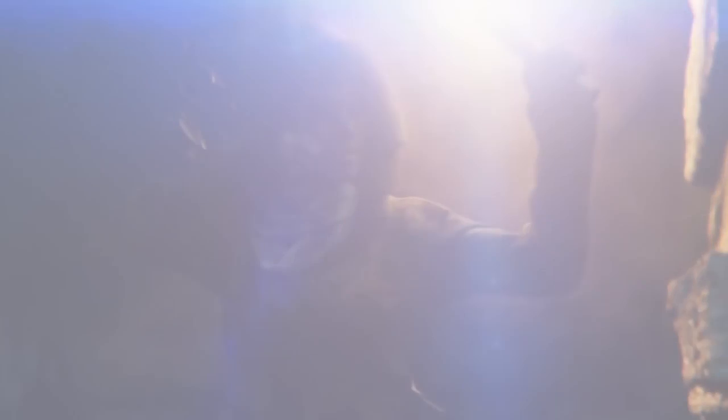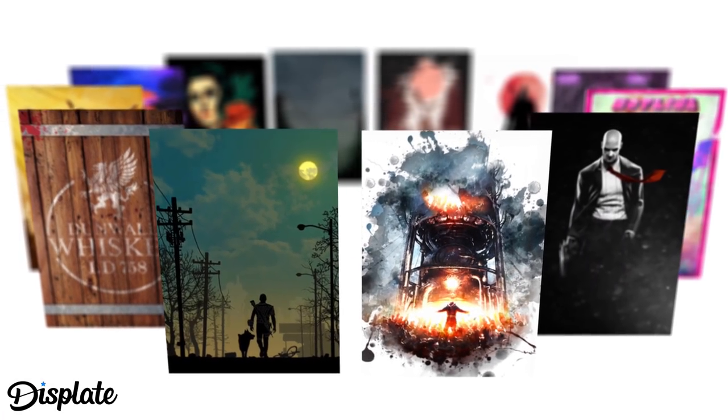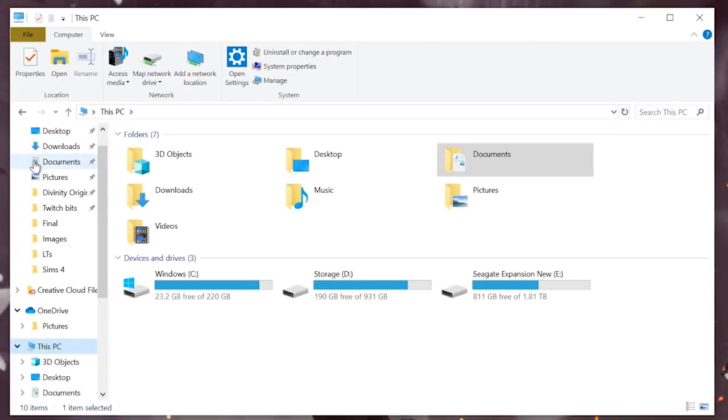Before we get naughty, a quick note to say we've recently partnered up with Displate, producers of fine metal posters, to open our very own Rock Paper Shotgun store. There's a link to our hand-picked posters in the description, everything from Portal to The Sims, and if you do buy anything, a bit of that money comes back to the channel, so do have a look. And a quick note about installing mods.